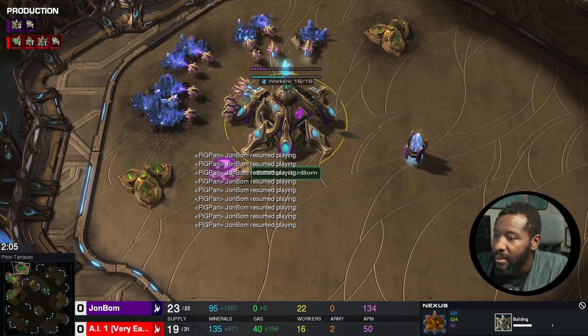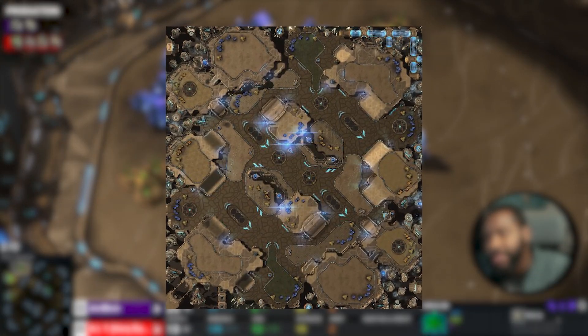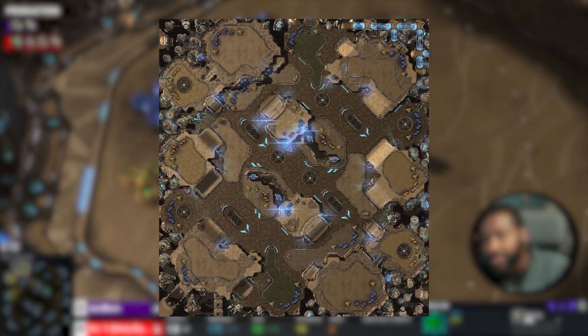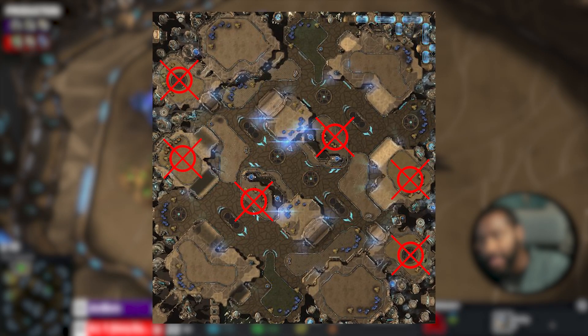To defeat the human, I first needed to know the human. That meant going over his replay. The map we're using is Pryon Terraces, and this map is from the very first ladder season of Legacy of the Void. It has six gold bases — can you believe six gold bases — most notably in the natural.